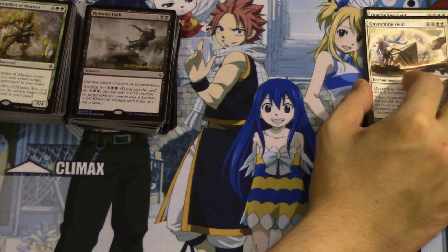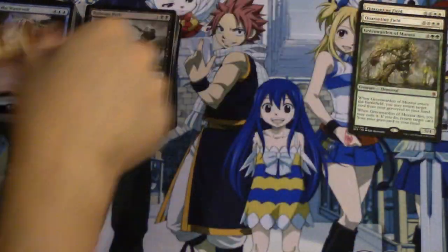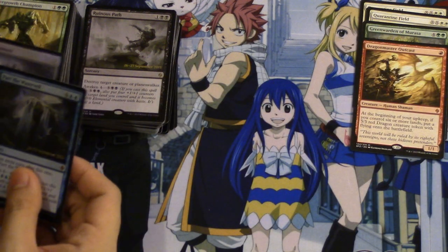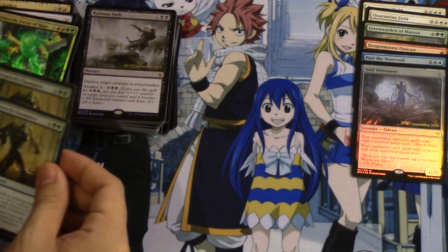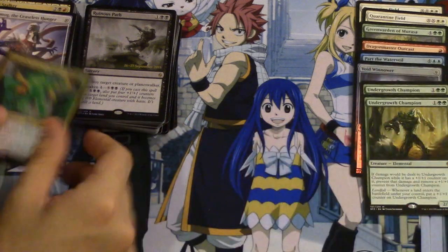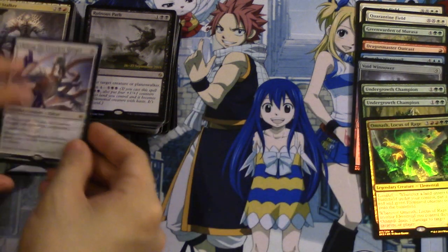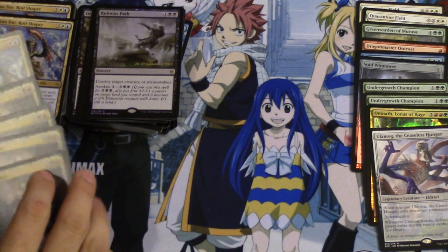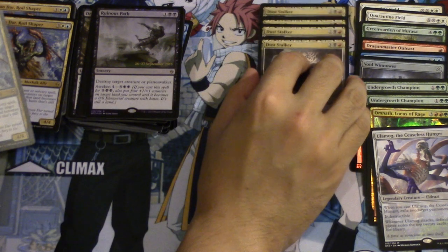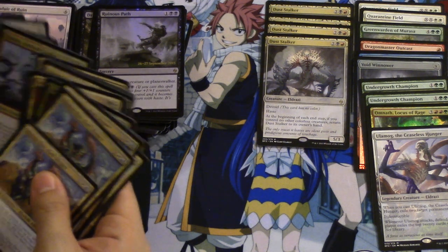I guess I'll do the mythics. Right here: a Green Walden of the Outcast, Part the Veil, Void, two Undergrowth Champions, a foil pre-release Locust of Rage, and Ogamog. I don't know how to pronounce it. This is obviously very unorganized — I had them organized and I started making decks, and then they became unorganized. So I'll try to put them in groups.